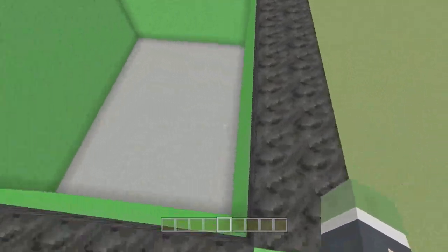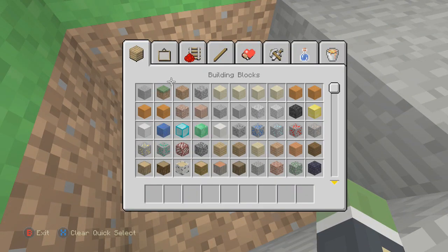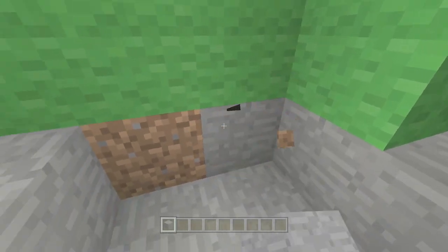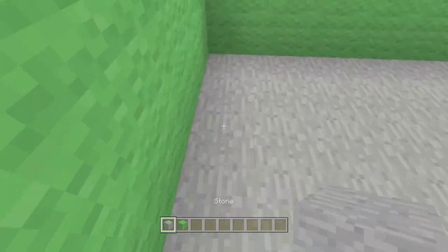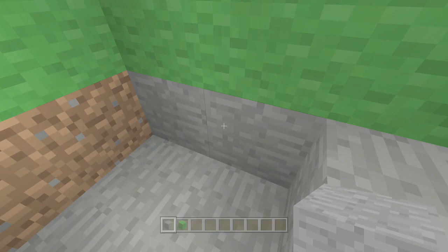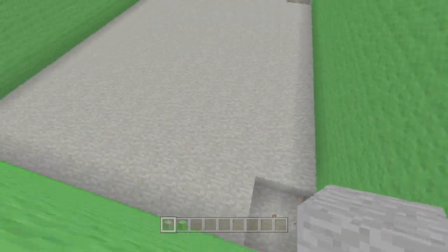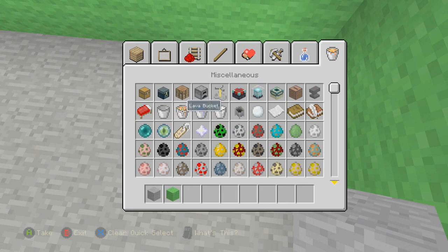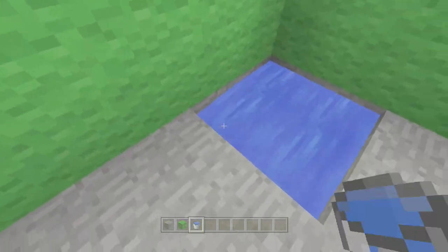The players are going to set their spawn point up here — they would click on their name and set the player's spawn point. And they're all going to jump down. Each player's going to jump down into some water and start the battle from there. We're going to build the map and it's going to look absolutely amazing. The map is kind of ugly — I don't know what I was thinking, I just started doing random things. It's a very random looking map, kind of weird but random but awesome.